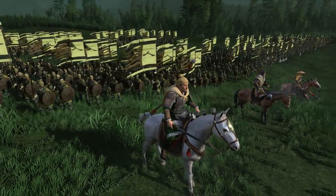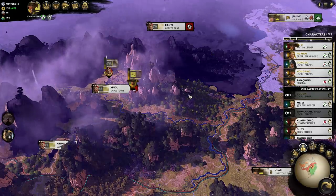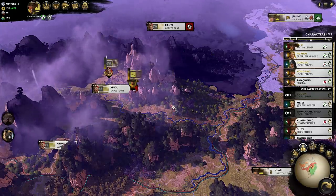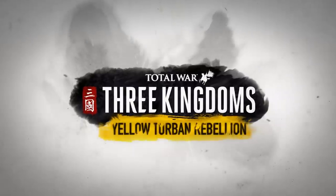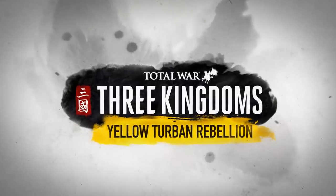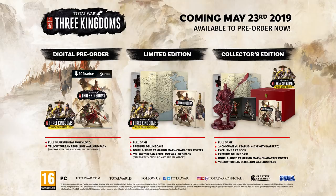We've won this battle, but it's only the beginning of the War on Tyranny, and it will be a long time until the skies are yellow. Thanks for watching this Yellow Turban Rebellion campaign let's play. If you want to play the Yellow Turban faction for yourself, you can get them for free by pre-ordering Total War: Three Kingdoms, or purchasing up to a week after launch. They're also available as part of this beautiful collector's edition.